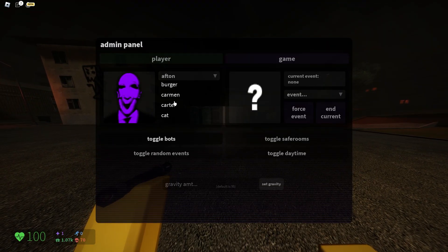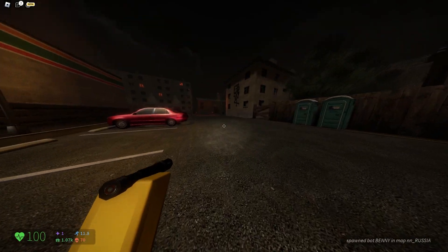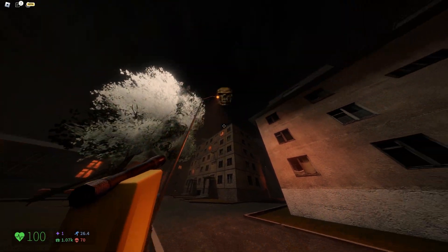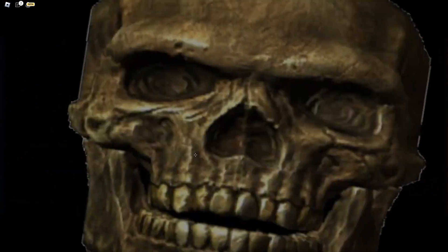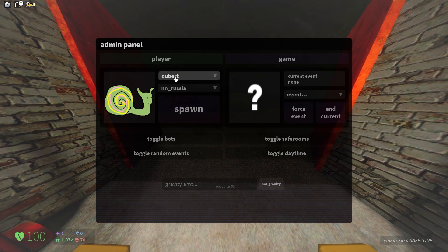We're gonna go over all the new Nextbots first. So we have Benny, which is a skull emoji. Where is he? There he is. Oh no. Okay, this one is silent. And then we, of course, have Happy, which is new. We have Vehicle, Q-Bert too.